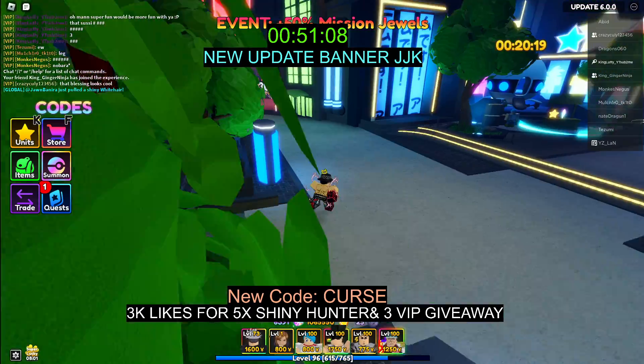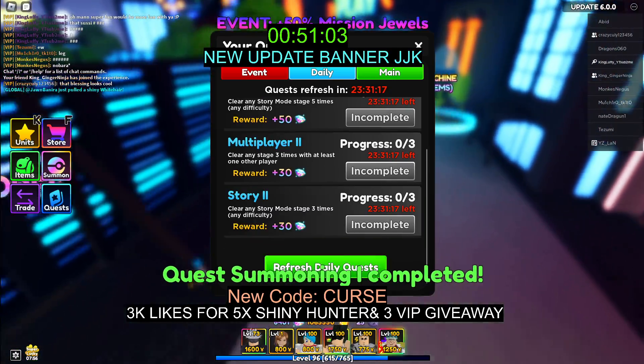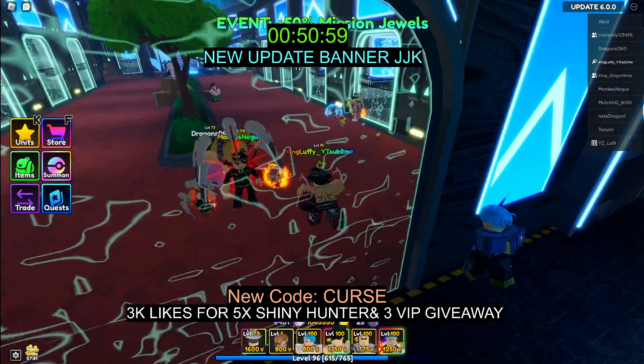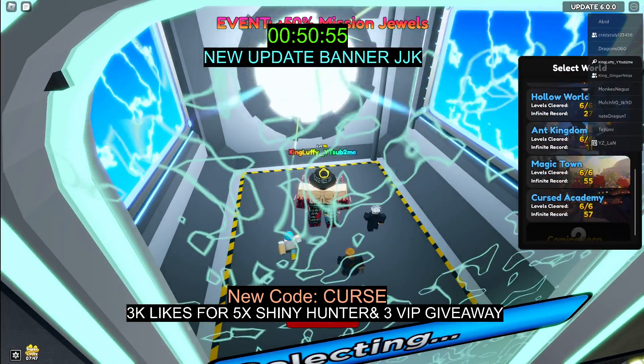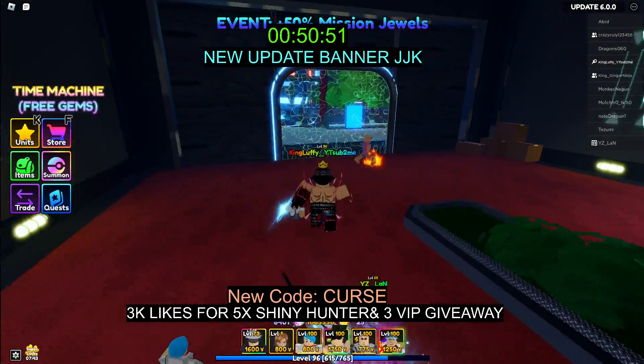Starting off first, you need to go over to story mode. You need to finish all of the story — all of the story for the final map. You want to go over here and literally clear it all out on Cursed Academy.